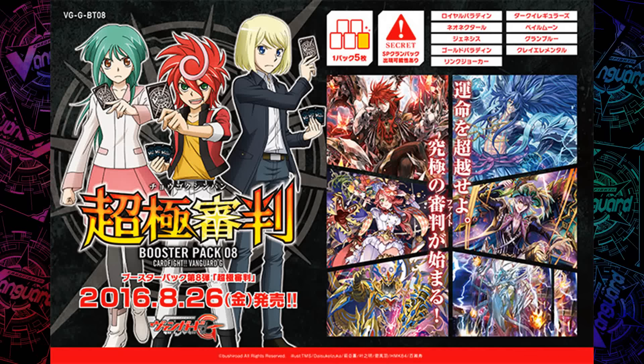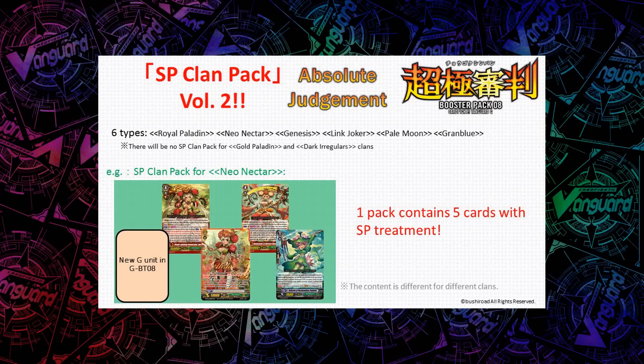There are a lot of clans in the set — usually there's about 5-6 per set, but now there's more. Since it's still the same total card count, I'm assuming some clans like Pale Moon and Granblue are only going to get maybe a couple of cards. They're doing the SP clan packs again, and the only ones not getting SP packs are Gold Paladins and Dark Irregulars, so the other 6 will get SP packs.